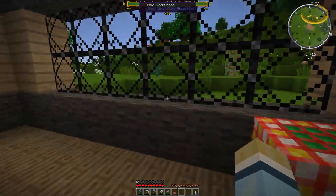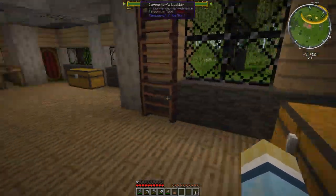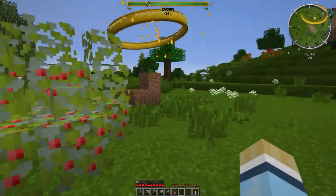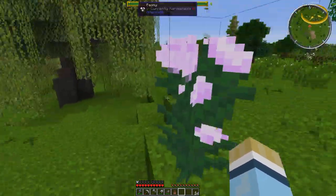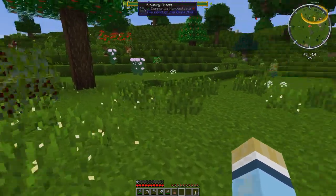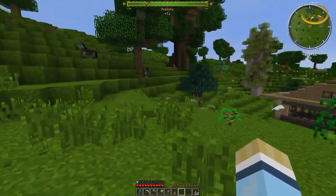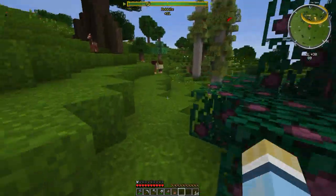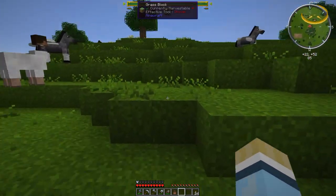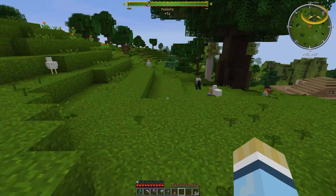Hey, welcome back to my Minecraft 1.7.10 Plus series. We are in Middle-earth right now. Today we're going to do a Lord of the Rings kind of day. We'll go find a dwarf who just appeared here looking to sell stuff, trade with him, then head out west to open up more areas to explore. I'm going to leave harvesting trees off-camera so we can gather materials for things around the Shire and finish up some quests.